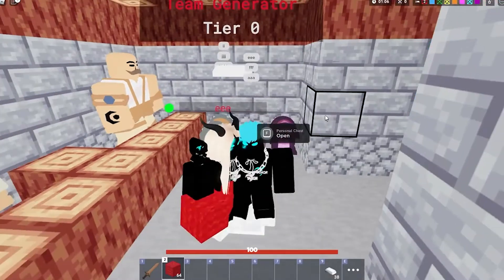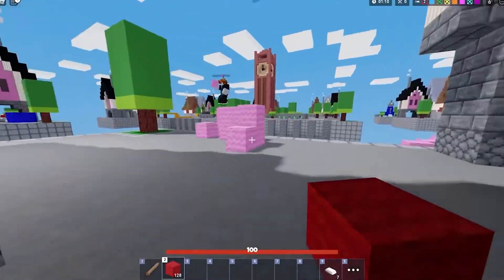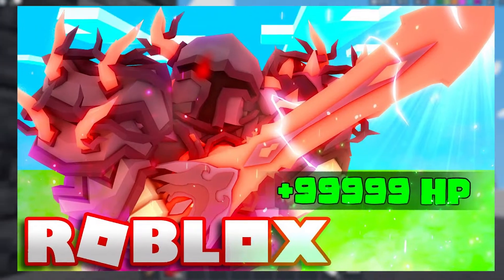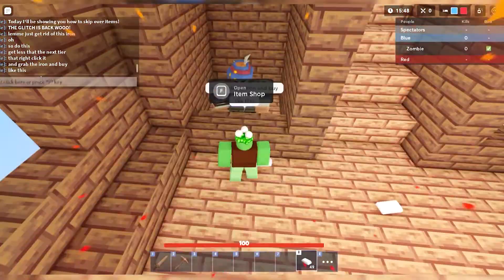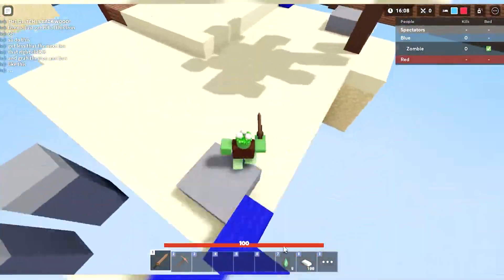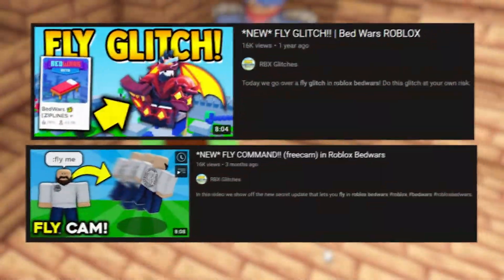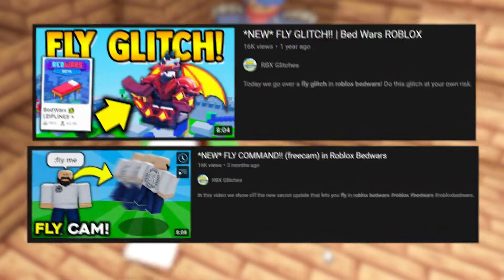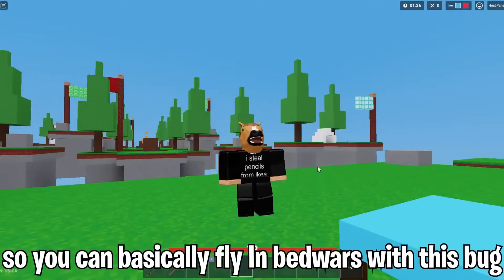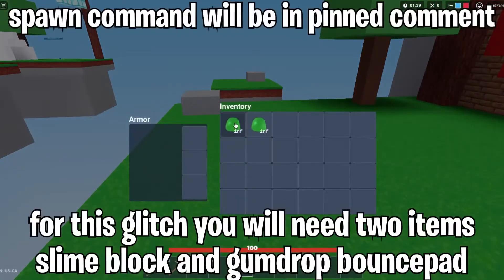These glitches usually occur after an update and some of them are even permanent. I'm sure you've also experienced a lot of glitches while playing Roblox, and some of them are actually helpful — like the one which came with the previous update in which you could skip a whole upgrade tier. One of the most trending and viral glitches right now is the Flying Glitch, and there are dozens of videos made on it claiming that it will make you fly. For this glitch to work, you will first have to make a kind of platform with gumdrops and slime blocks.